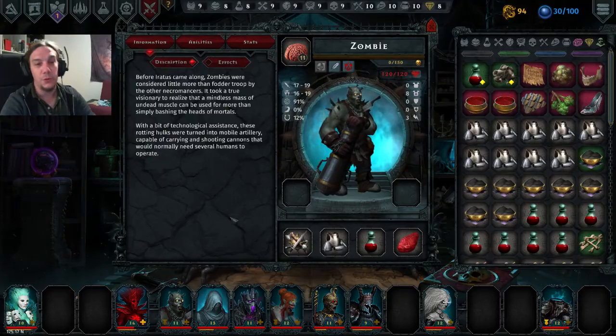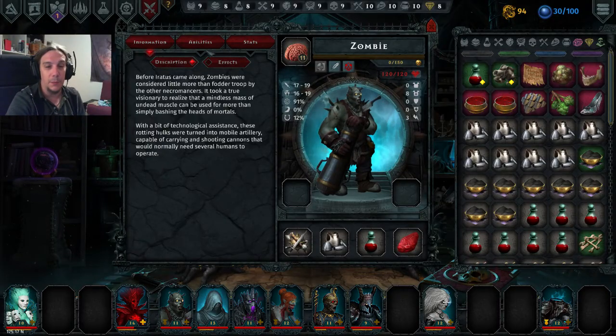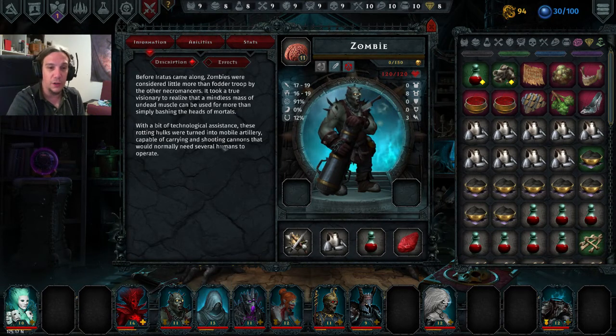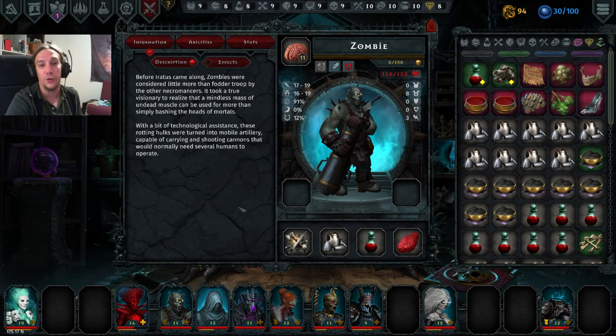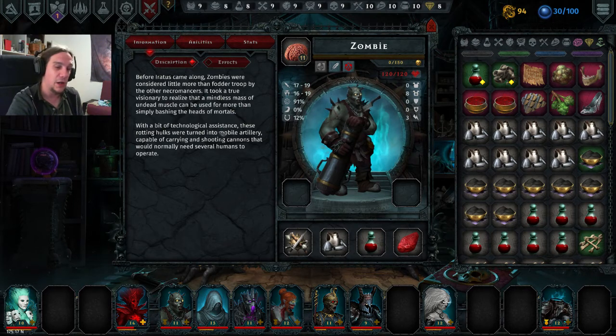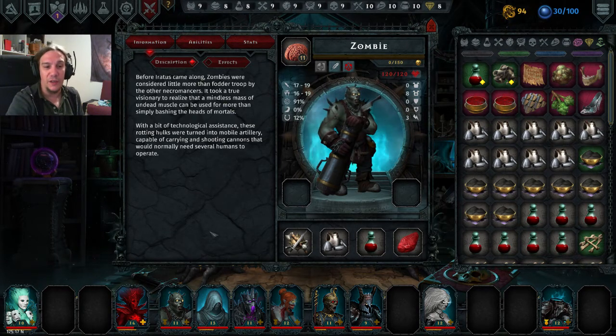Hi and welcome to my unit review of the Zombie. In this video I'm going to show you the uses of the Zombie, his abilities, and his stats in a general overview. The Zombie is a very versatile ranged unit which can offer you physical damage, magic damage, and stress damage, with the main weakness of being quite vulnerable and inflexible when it comes to supporting skills. He's primarily a damage dealer.